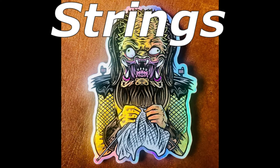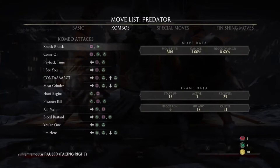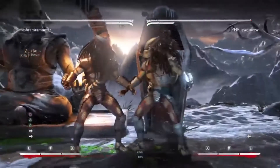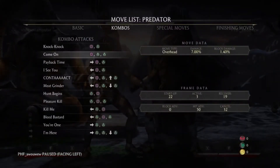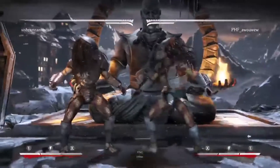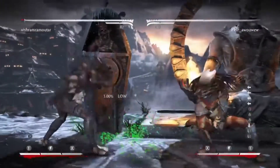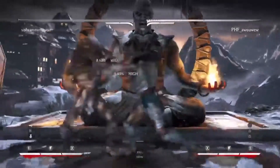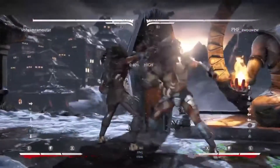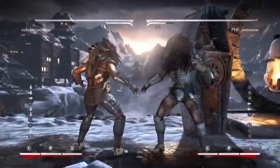Let's go into strings. 1-2-2 is super good — it's neutral on block. It gives you pushback right into that down 4 range. This is just super good universally. It puts you at NJP range, down 4. You can do it and then if people are respecting, go up and do something else. Just a genuinely good string. And even the first or second hit of this is confirmable — you'll be able to confirm into the launcher.